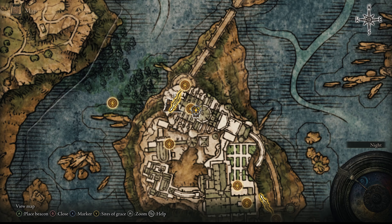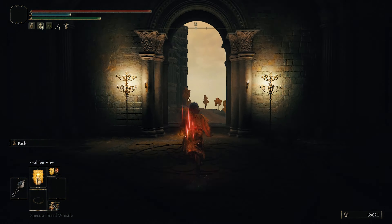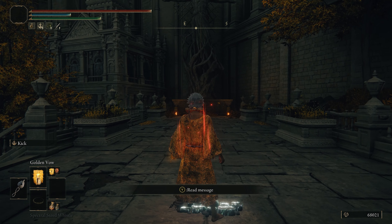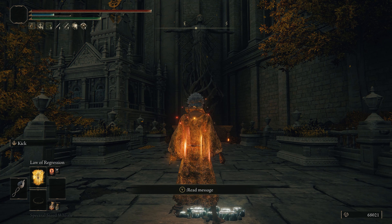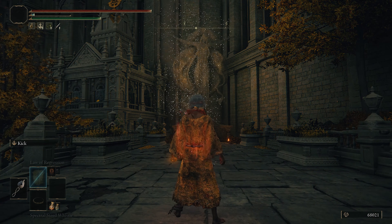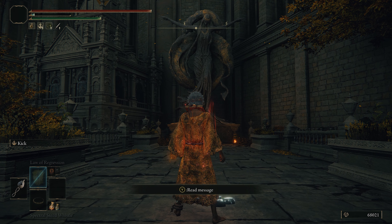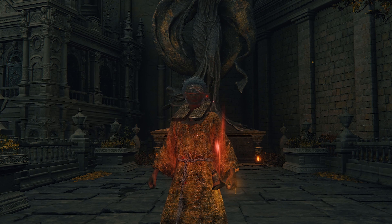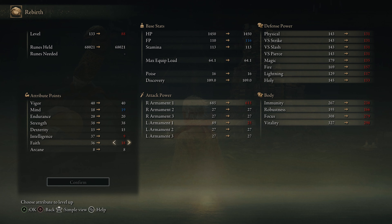Once you've done either of these options — items or the larval tear — jump back to the Erdtree Sanctuary Site of Grace and head west through the opening and down the stairs where you'll find a lift. Head down the lift, and at the bottom of the next set of stairs, you'll see a message on the floor which says 'Regression Alone Reveals Secrets.' This is where we need to use the incantation Law of Regression on the message, and as you do, you'll notice the statue in front of you will change. Simply walk forward to the next message sign to reveal the secret that Radagon is Marika. Depending on which option you picked, either swap your items back or head back to Rennala and use your other larval tear to switch your stats back.